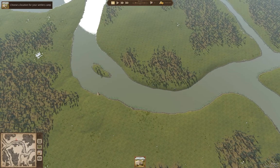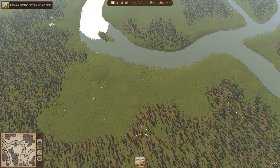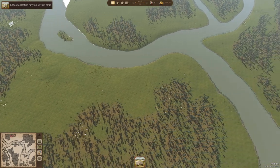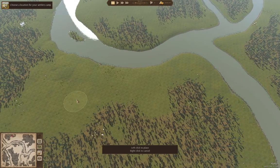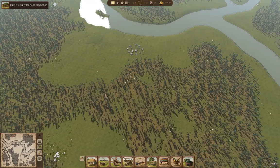We've got what we need for thatch over here. We could put the camp in here, and launch the forestry over here. The camp is going to end up being removed completely — it's kind of a temporary thing. I want to be able to put the houses in a nice layout. If I put the camp here, that'll work.